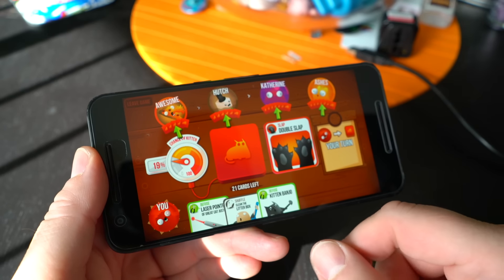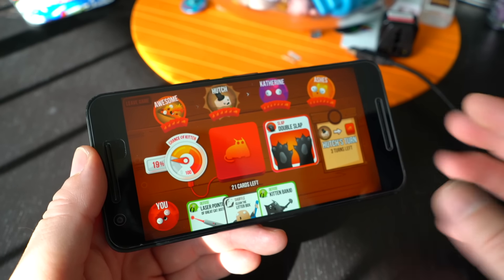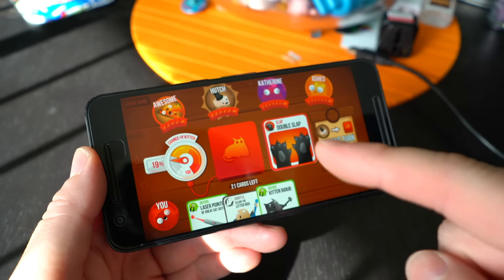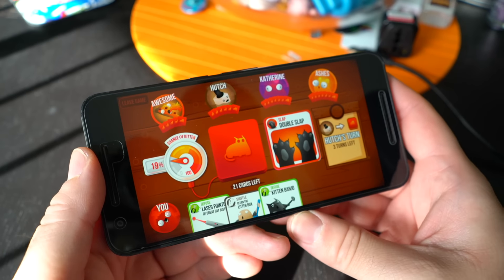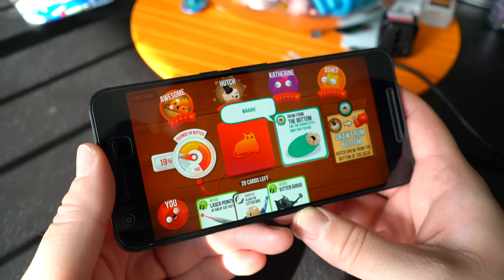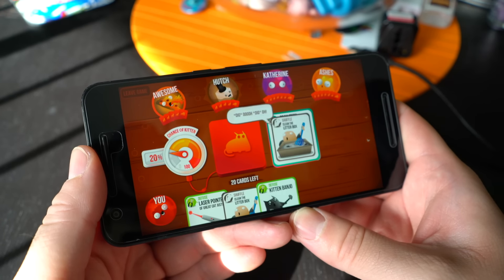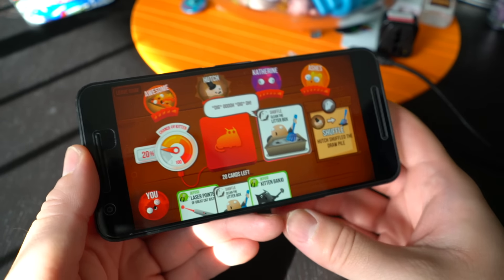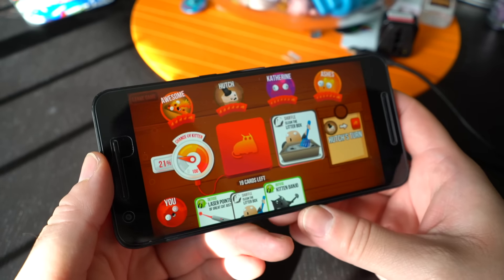I dropped a card and had to choose who I want to slap. These action cards can do all kinds of stuff, from shuffling the deck to reversing the order that you guys are playing through — that sort of thing. So it does get pretty fast-paced. This is actually the longest I've ever played, because usually everyone just dies really, really quickly. So you can see there is a slight strategy to it.